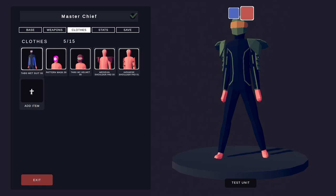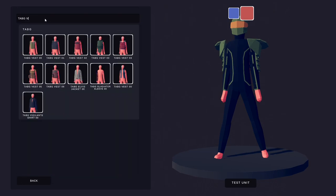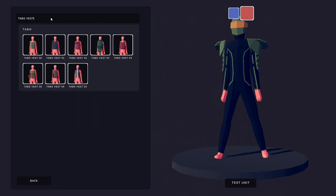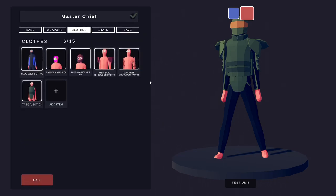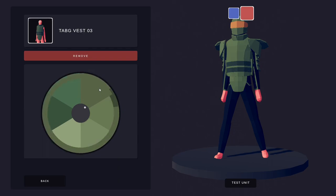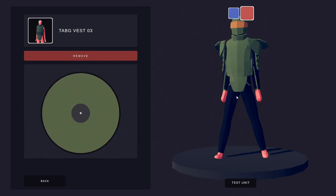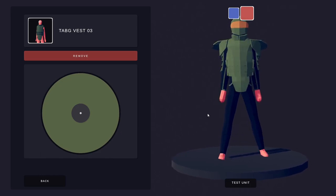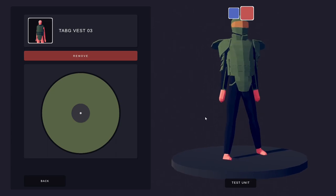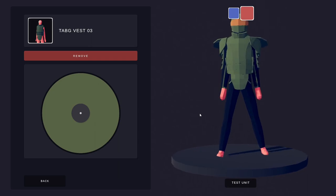Moving on from there, next up you want to do is go for a tab G vest. Back in the torso, go to tab G vest. We're going to have two different vests here. Start with this first one — it's going to be all green. I think this might almost be the right green as it is. It adds a little element down here which gives a bit more covering in that area, which looks better once we build them up further.